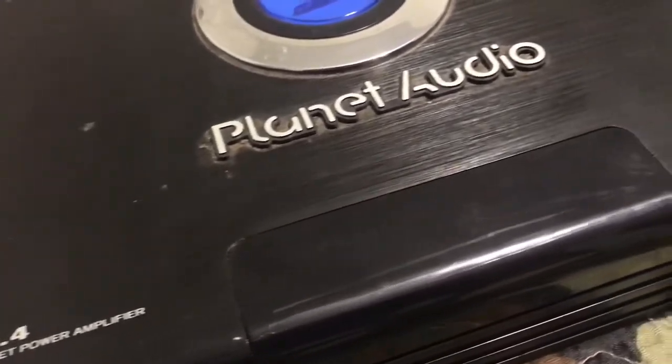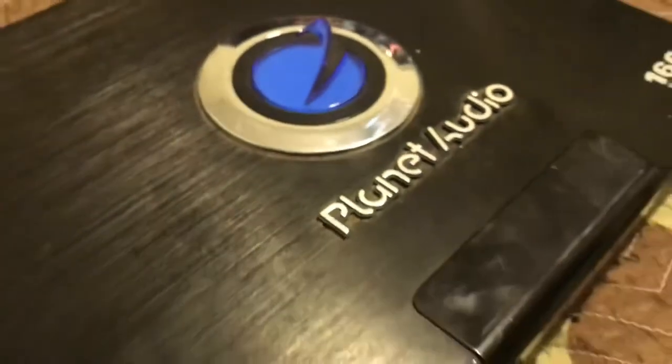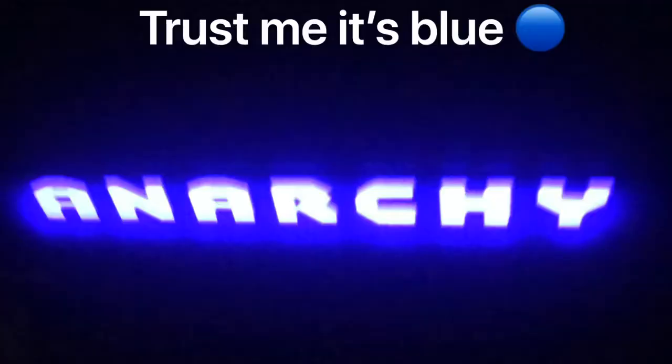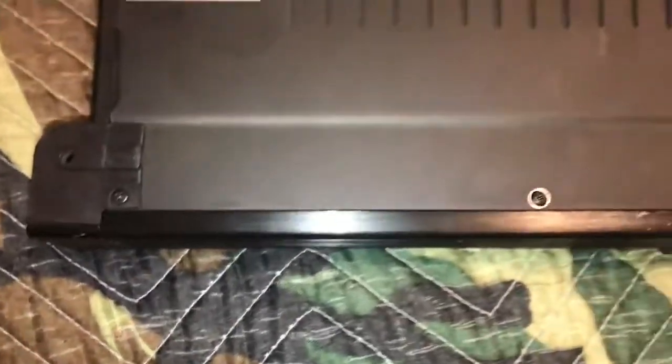On the top it says Planet Audio and shows the logo, which looks pretty good. Under it there is a black screen that says 'Anarchy' in blue when the amp is turned on. Next to it it says 1600 watts, so if you ever forget how many watts it is you can just look right there. The last thing I have to show you is the wiring diagrams on the bottom, and there are two of them for both sides.